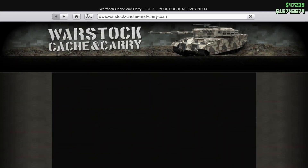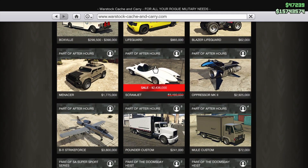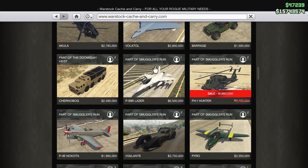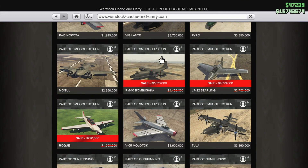Also some discounts at Warstock: there's a discount on the Scramjet, the Hunter, the Bombushka, the Starling, and the Rogue.